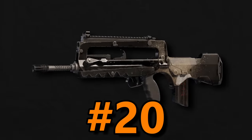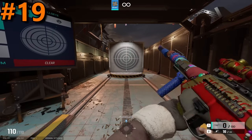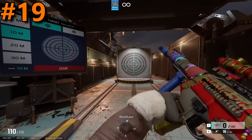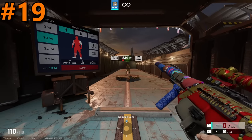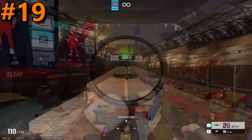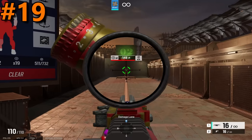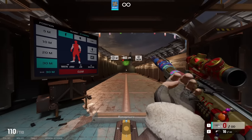After the F2 in the 19th spot, we have the ARX. The ARX is actually a pretty good rifle. It has the lowest recoil out of all the guns in this list so far, in part due to its slightly below average fire rate, but its extremely high damage of 47 makes up for that. This makes it have an above average DPS of 548 by my calculations, which isn't anything to sleep on. The biggest thing holding it back from being higher is the fact that it has an extremely low mag size of 20. If it could hold more, it could definitely move up a few spots.